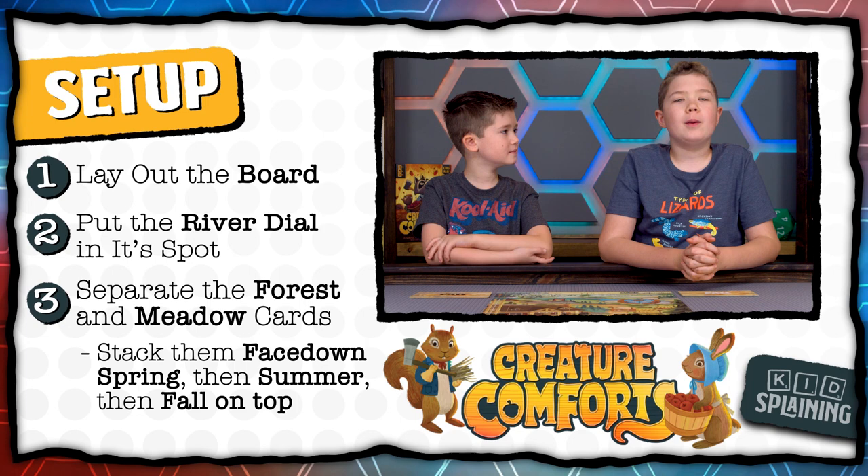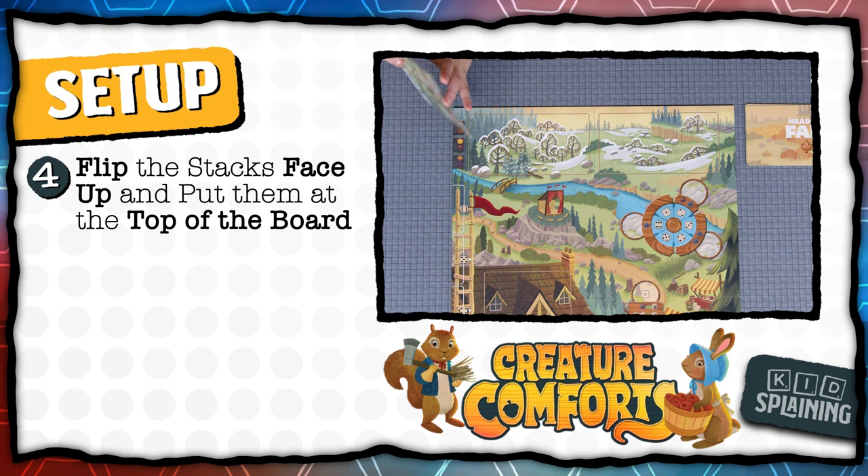If you want to play a shorter game, take out a random summer and spring from each stack so there's only six cards in each. Then flip the stacks over so that spring is face up on top and put them in their spaces at the top of the board — forest on the left and meadow on the right.